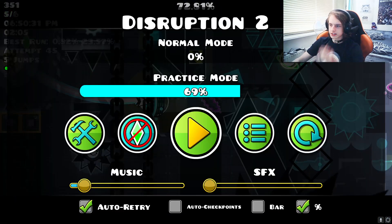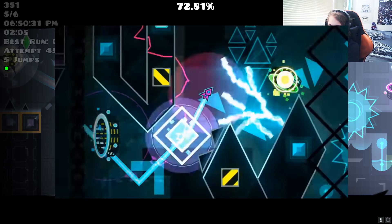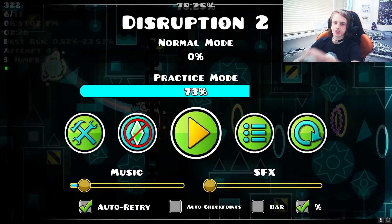This little wave part used to be so much harder. It used to have both a blue orb and a mini portal in the same spot — like a toggle orb — and you had to click here and then do a really awkward release and click again. It was really awkward. Now this UFO section is so fast. I don't know if I should switch to up arrow like I did in my first completion.